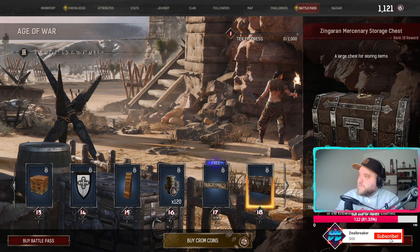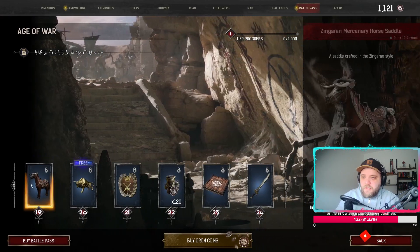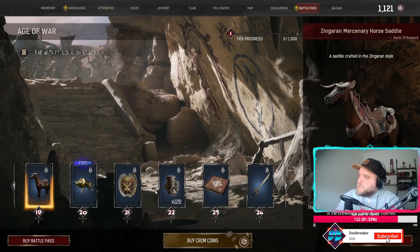Tapestry — no care for it. Mercenary storage chest — we'll see if this is dedicated to specific items or just a skin. Saddle — yeah, no, it's not for me.